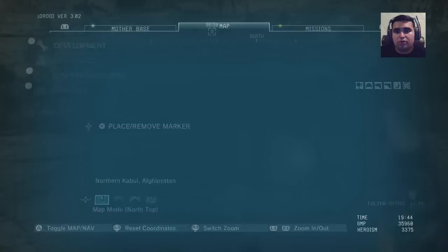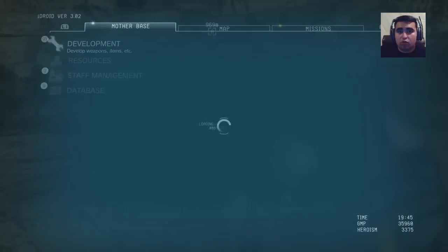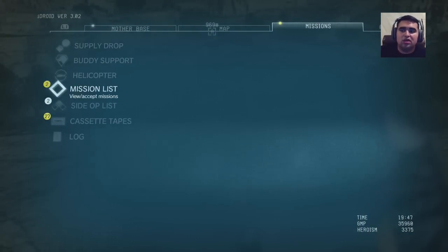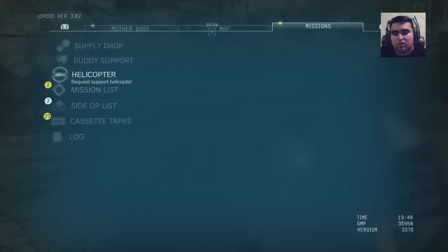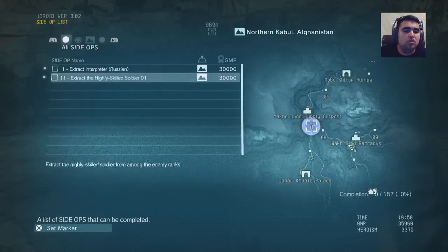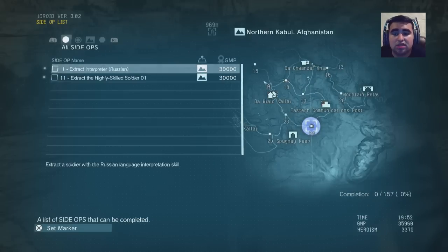The best way to recruit better people, which will make that level go up extremely quickly, is the side missions they give you — Side Ops, which is in the mission category under mission list, then side ops. Once you guys go to side ops, you have all these missions. I'm doing a side op right now so it's going to let me kind of free roam around. But there are two guys I could extract, so let's do this.